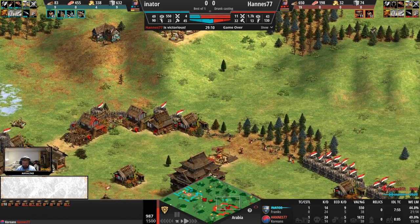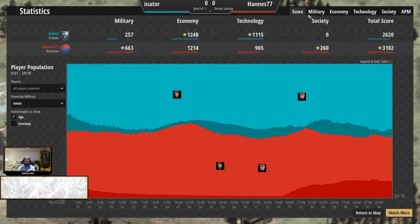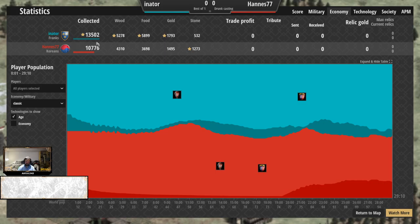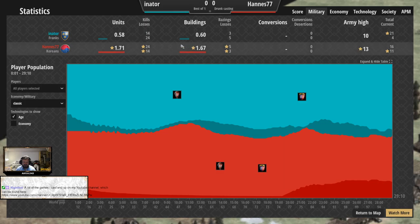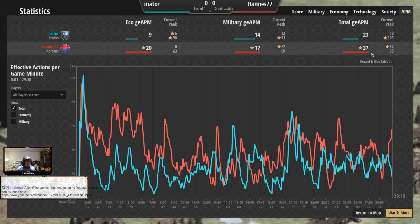Weird game — both players forwarding each other, and it just ends abruptly like that. Hannes positive KD here. Economy situation better for the Franks — that's also to be expected. The technology tab shows that the scouts timing for Inothor didn't get in eventually, which shouldn't have happened, but Hannes turns it around and wins the game anyway. Behind on villagers as well, but military size on point for the Koreans player. GG, well played though.